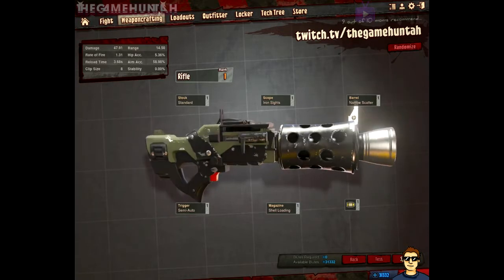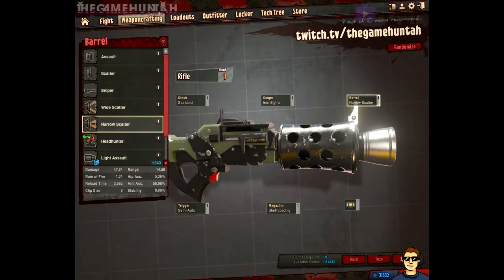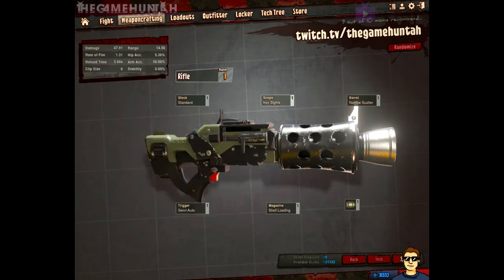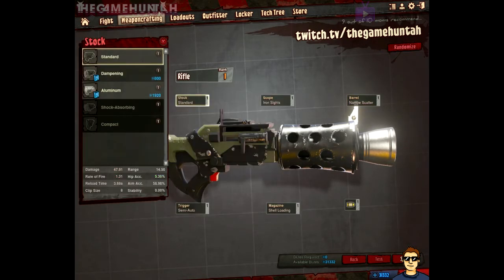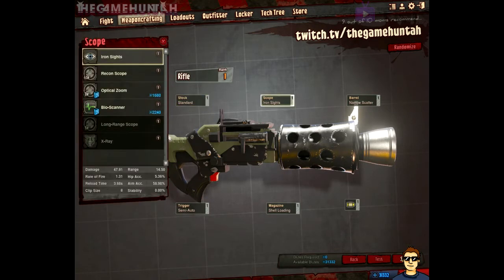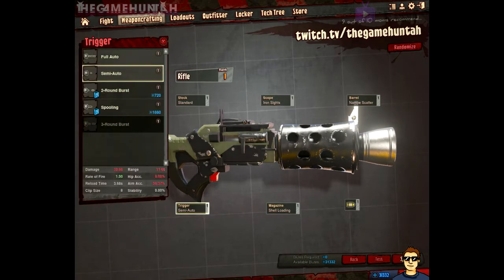For my secondary weapon, I'm working with this shotgun. I really love it. I like to play close, so for the barrel I use the narrow choke, which creates a cone of damage in front of me. I like this one instead of the wide choke because it allows me to focus my damage in one area. For the iron sights, I really don't need any special scope for a shotgun.